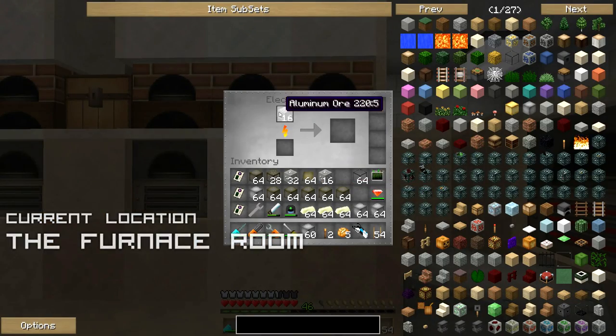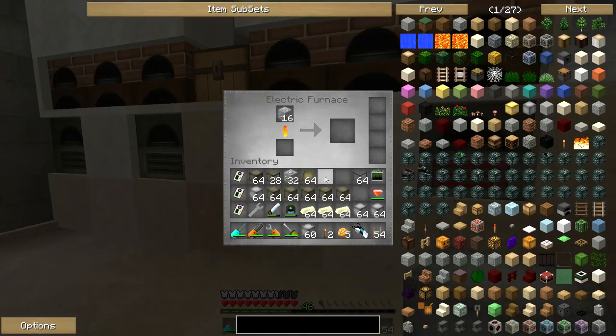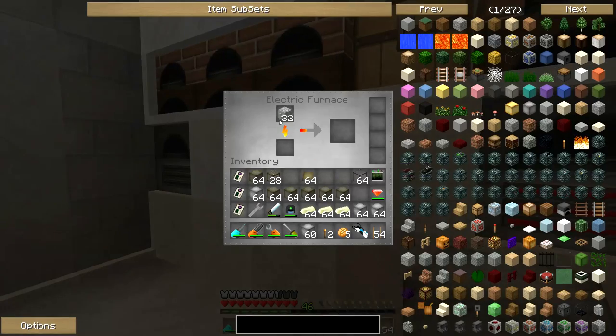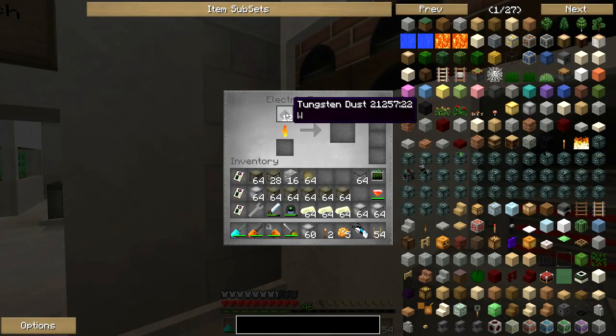Hopefully today our turtle is ready to rumble — all he needs is a little bit more food. Let's get all of the aluminum we can into our furnace room. This is going to get cooking. What have we got? We've got some tungsten dust in here for some reason.